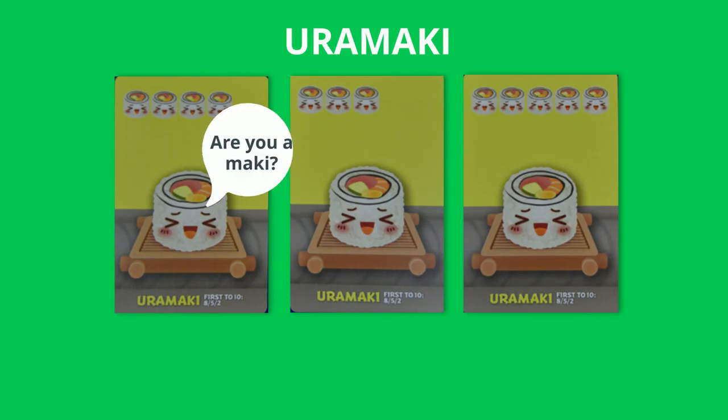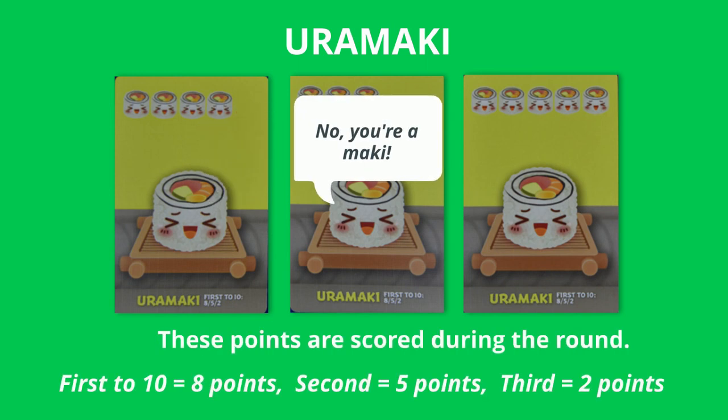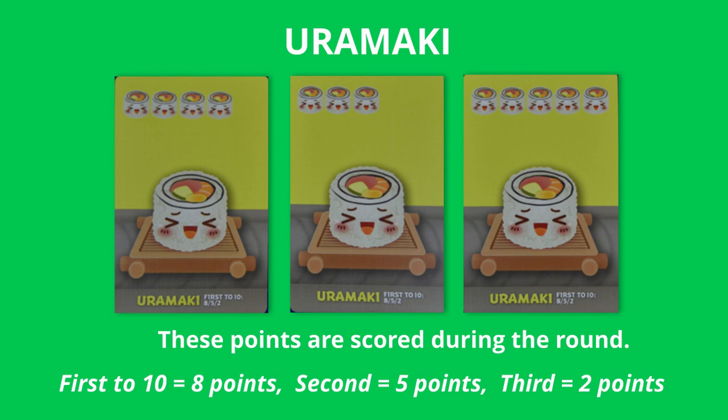Yudamaki: these are scored during the round. The first player to reach ten units scores eight points. The next player scores five points, and the third player scores two points. If there is a tie, both players get the full amount of points.